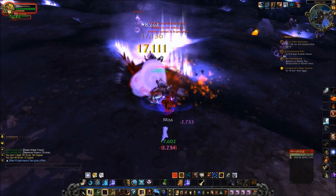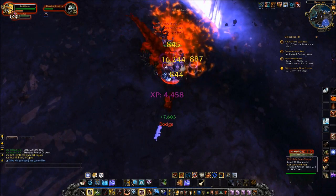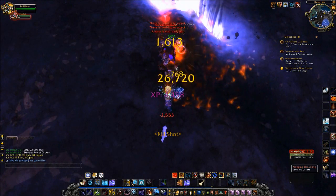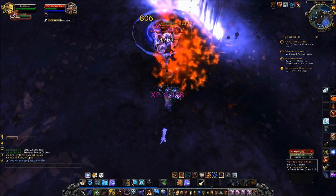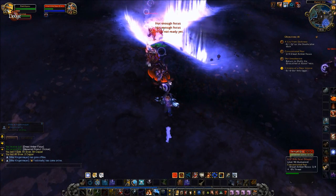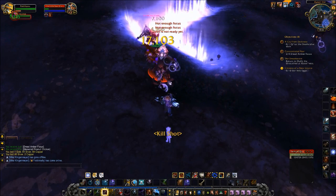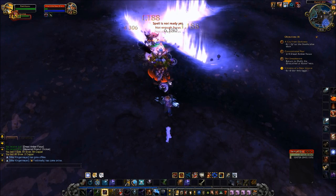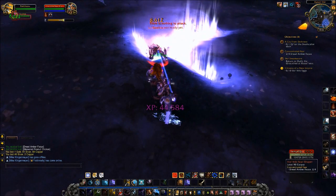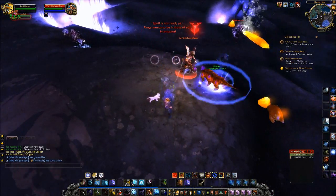We need to DPS the hell out of them. One is dead. There are minions getting summoned — I should have canceled that fear. Cancel that spell. Once this one is dead — oh my god, another one. I feel like a lot of these quests are a lot of grinding. I wish they were more exciting, like something to shoot or bomb. Ever since we got to this area it's been a lot of killing.